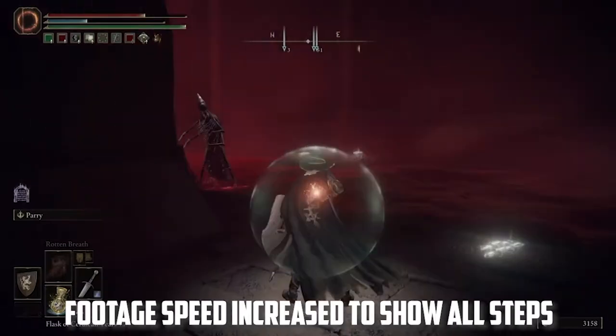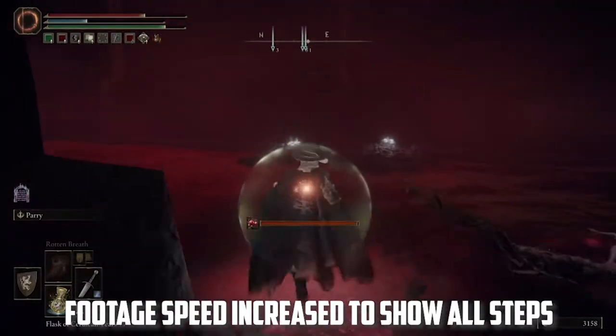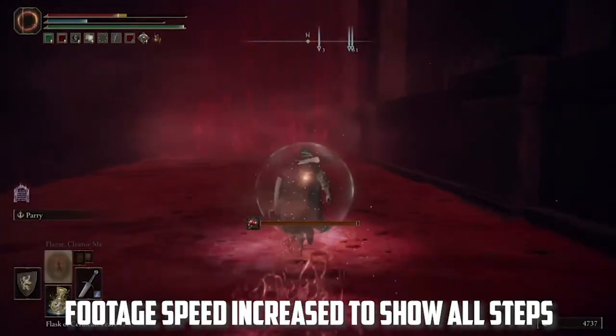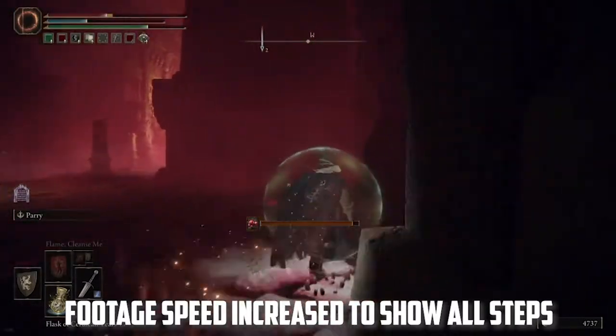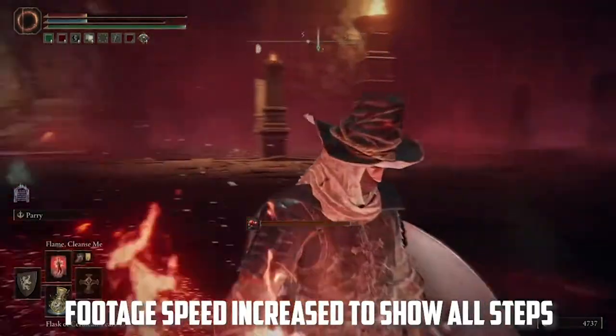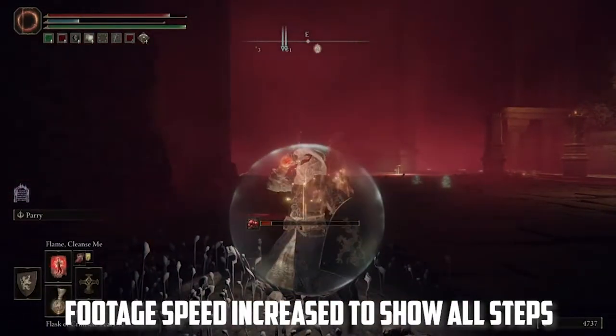Once you get over here, in order to activate the Putrid Tree Spirit, you simply need to walk up into the little lake area, or the little waterway here, get him activated, and once he's activated, run back out and get to this little area over here, and go ahead and call out your Mimic Summon. Your Mimic Summon is going to be your best one that you can use for this.